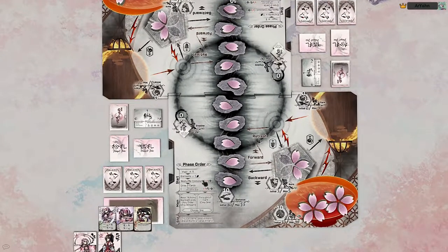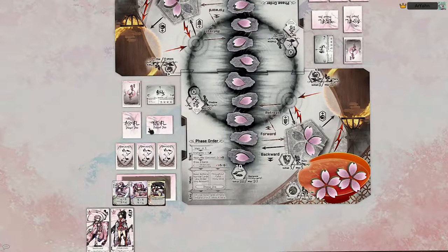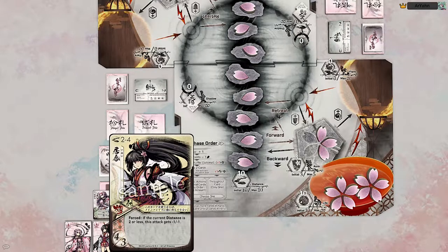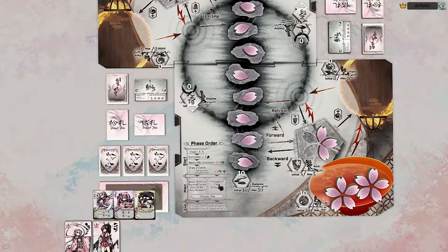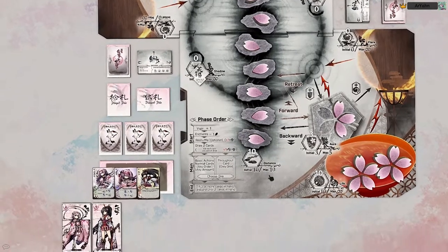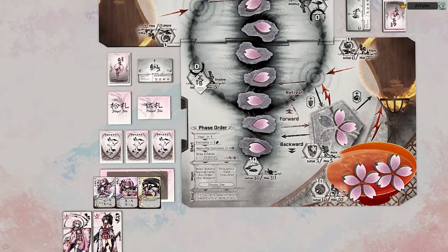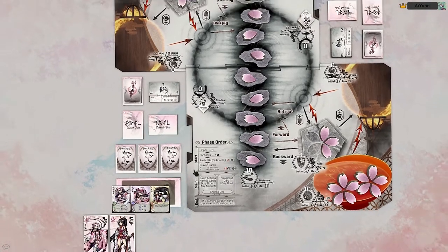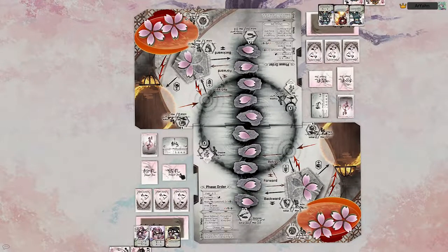The main phase is where you can use basic actions and cards in any order. You can also choose to play a throughout card, which is a subtype of cards with a yellow border — if you choose to do a throughout card, that is all you get to do for your turn. At the end of your turn, if you have more than two cards in your hand, you discard until you only have two cards. Any end-of-turn effects trigger before that discard.